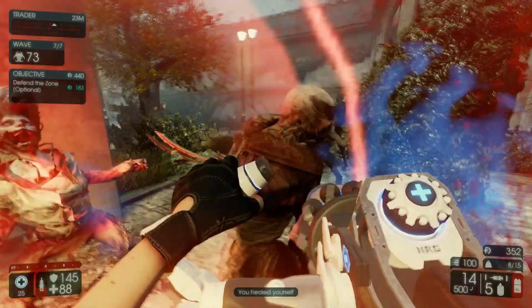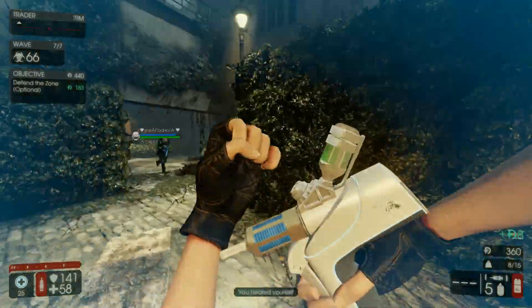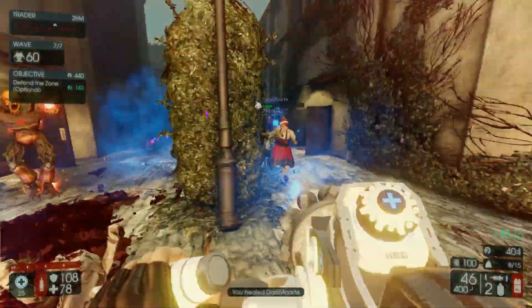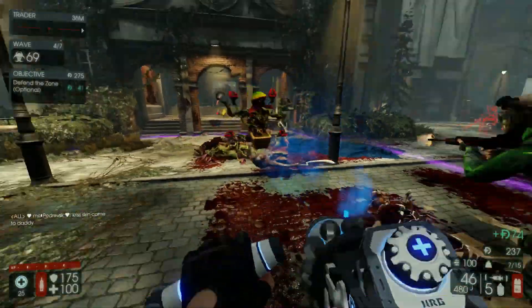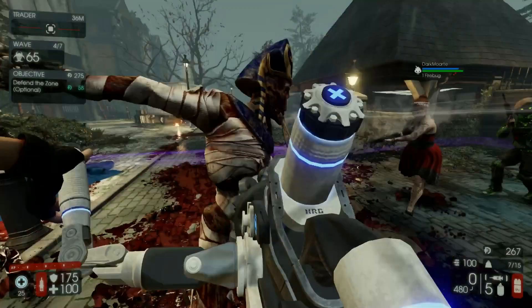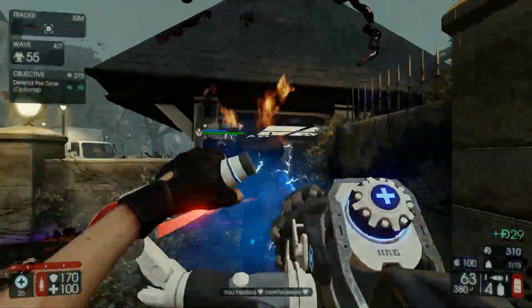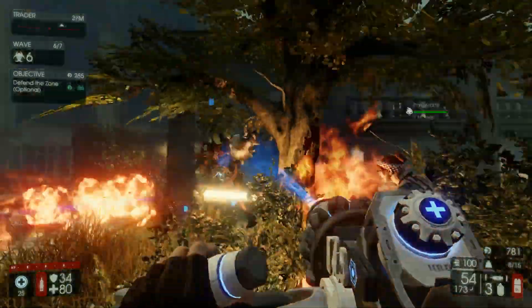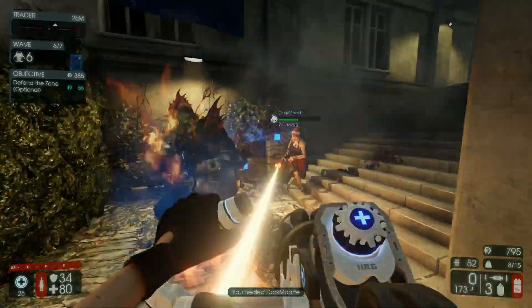Our last HRG weapon is the Health Thrower for Field Medic, and I really think this is a good addition. When you're a field medic and everyone's bundled together it can be hard to heal the right teammate - you just fire your darts into the crowd or throw a grenade, which can get cancelled by a siren. Being able to spray and pray really makes it easier to be medic. If the cloud lingers and hits a Zed you'll do some damage, and it still has the dart for teammates who are too far. It's a perfect all-around medic weapon.